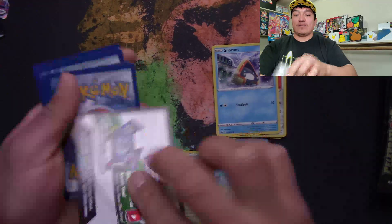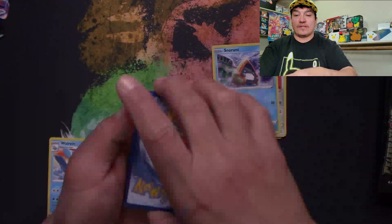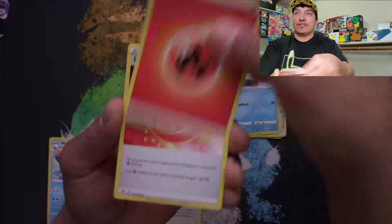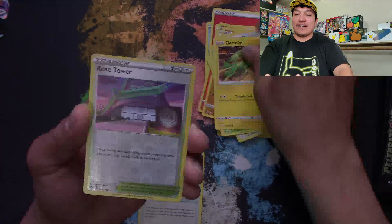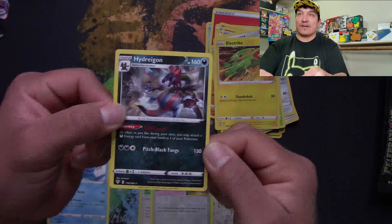Here's a Darkness Ablaze pack — still trying to pull that Charizard V-MAX. Code card. Energy, Heat Energy, Dugtrio, Torchic, Starly, Skarmory, Passimian, Electric reverse holo, Rose, Tower going into Hydreigon for our rare.